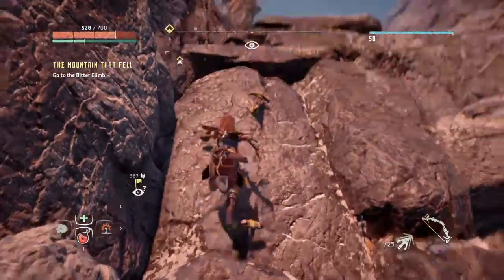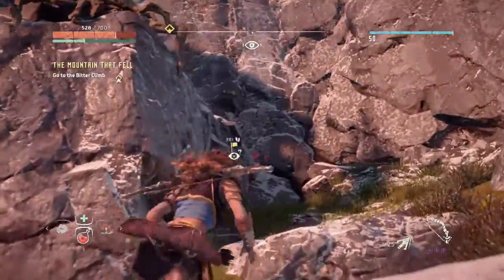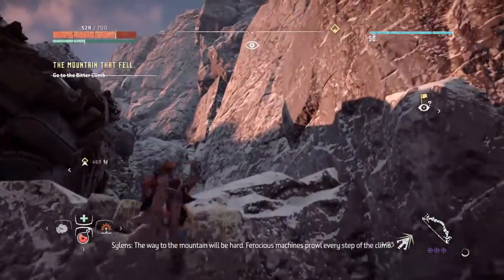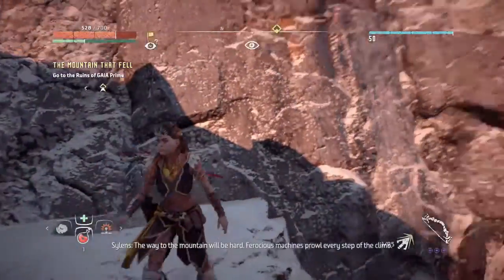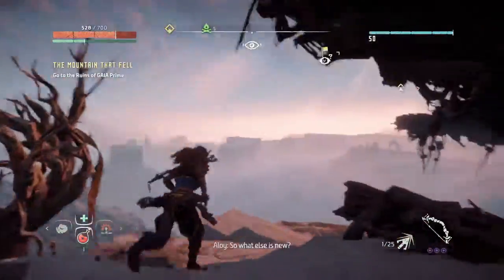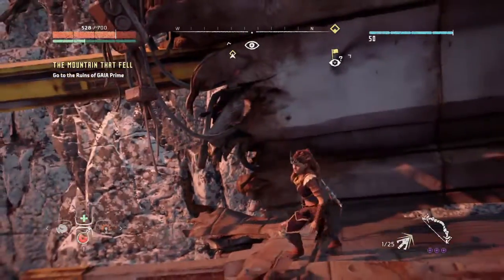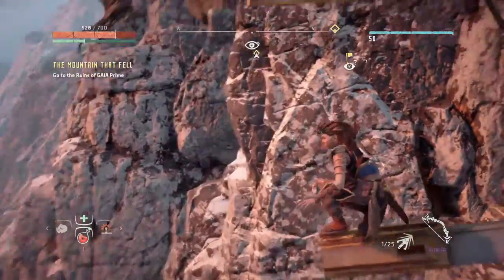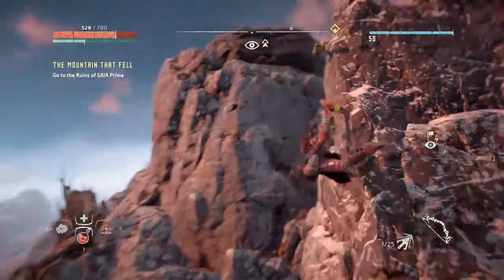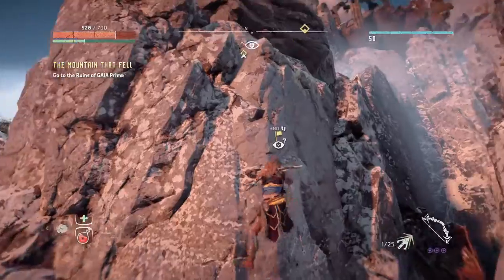Let me figure out how to get this vantage point first since it's not too far from us — I've been meaning to get this thing for some time. This area looks climbable. Ferocious machines prowl every step of the climb — more corrupted — but they will not tolerate humans. How in the world do you get up there? Maybe I climb up there... that looks pretty yellowish. Yep, totally was that. I didn't catch that the first time, but it was a lot darker then.